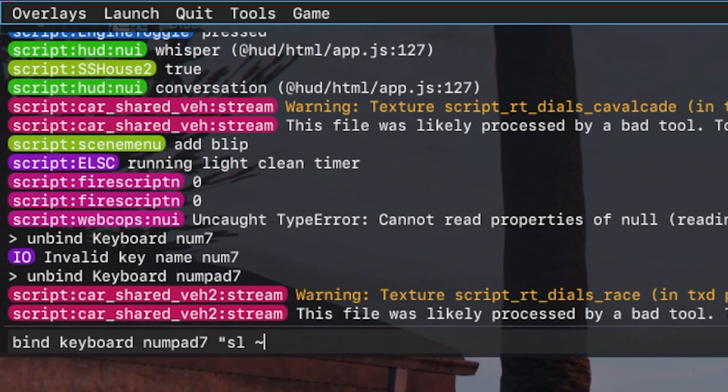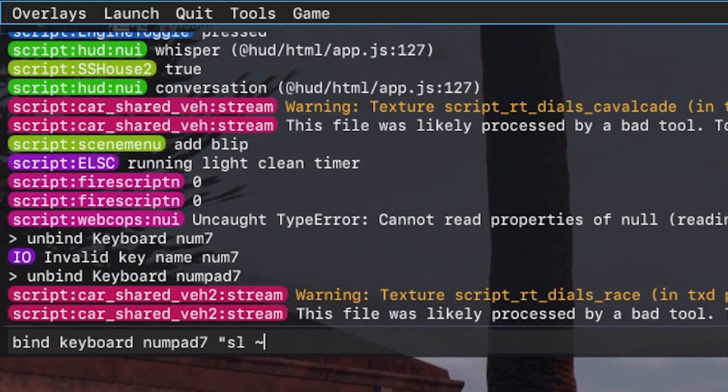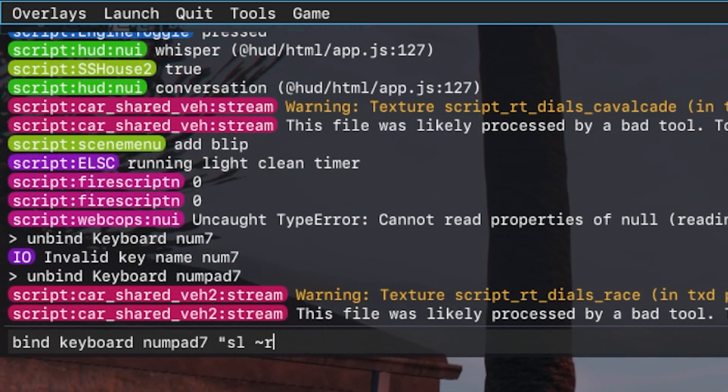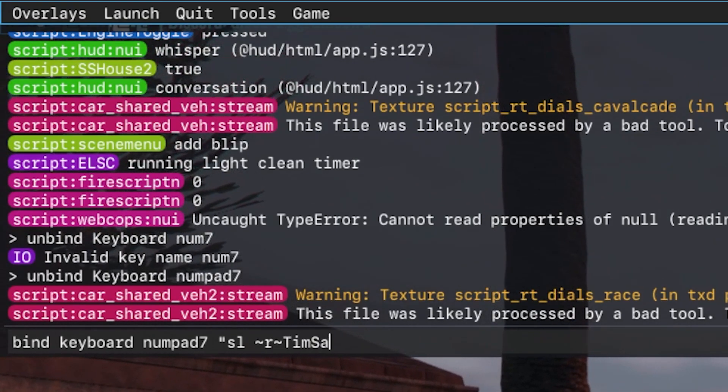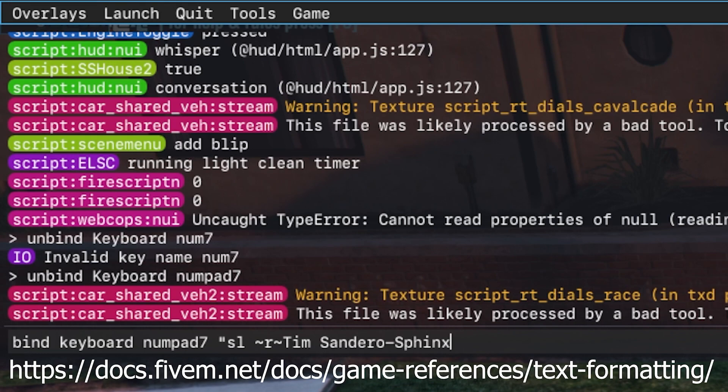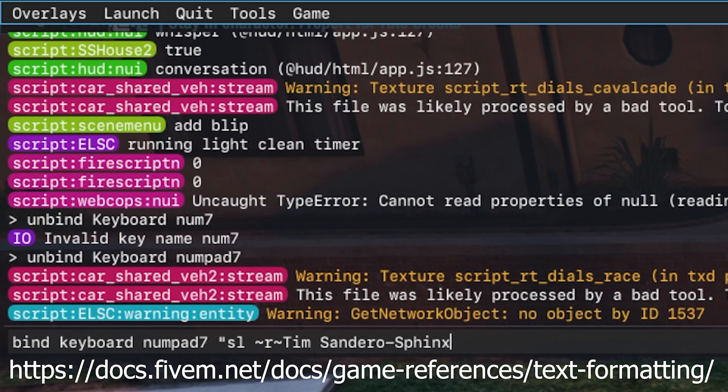You're going to want to change the colour to whatever colour you want — so blue, or red. We're going to want to type our name. You can really have this in any order you want. There is a chart somewhere for the 5M text formatting, which I will put in the description — it gives you all the codes that you can put into that string of text.